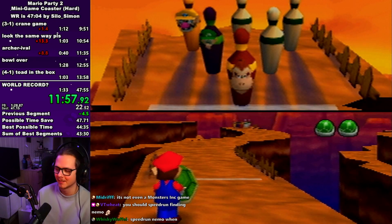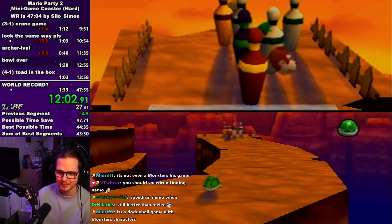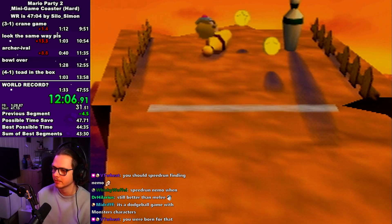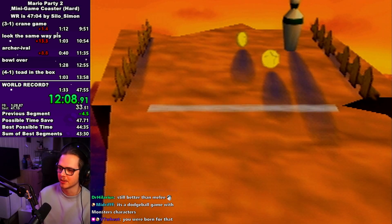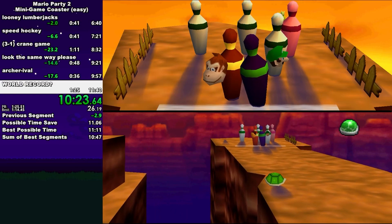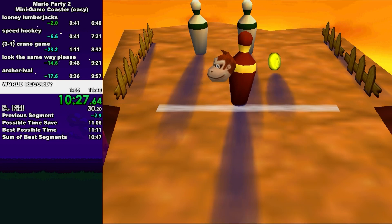On bowler, usually every spawn you can get a one cycle. I think the worst possibility is if every pin spawns in the back row. But if you don't get a one cycle you lose about 10 seconds — it's not the biggest deal. You can also just get really unlucky and have the CPU jump over your shell. Otherwise it's really straightforward.